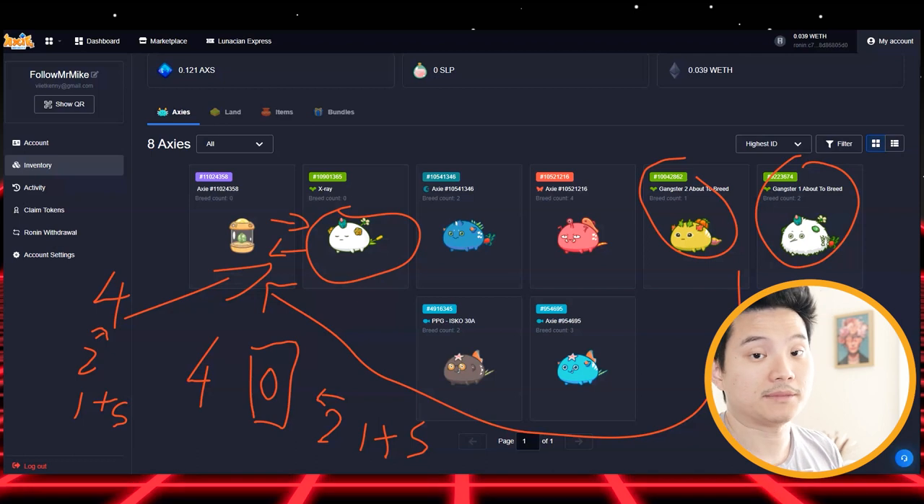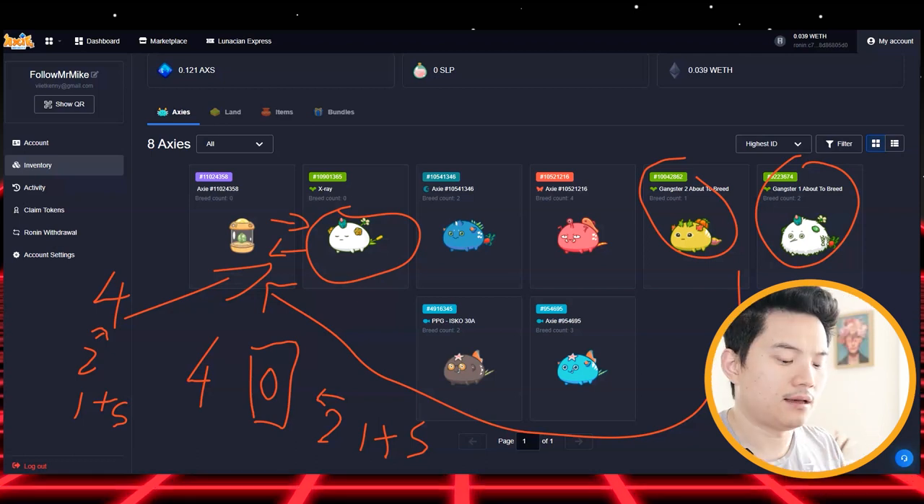So be patient — this game is a long-term investment. There are a lot of methods to breed Axies. The method I'm showing you right now is the ABC method. But there's another method called the ABCD method, which is crazy. If you want to learn more about breeding, I have a video right here — make sure you check it out.